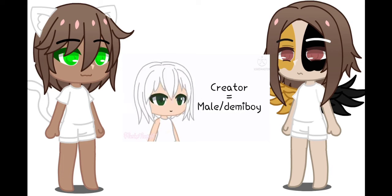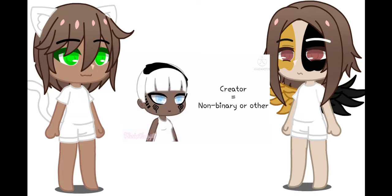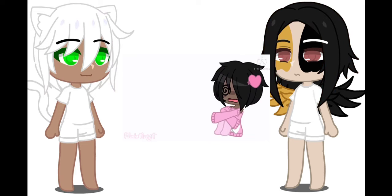If you are a male or demiboy, add long hair. If you are a female or demigirl, add short hair. If you are anything else, add medium length hair. Close your eyes and turn your head around a bit, then open your eyes. Whatever color you see first has to be the color of the hair.